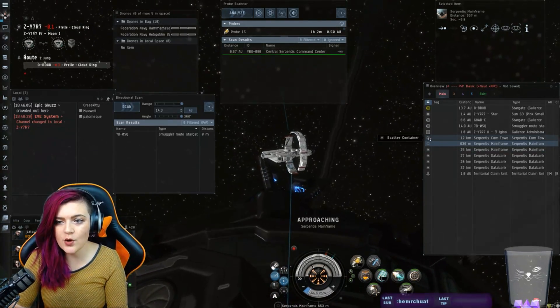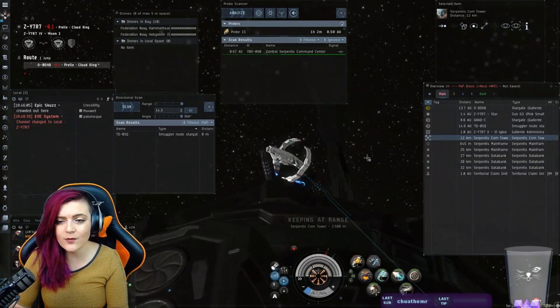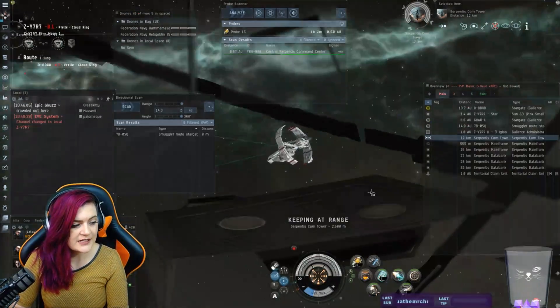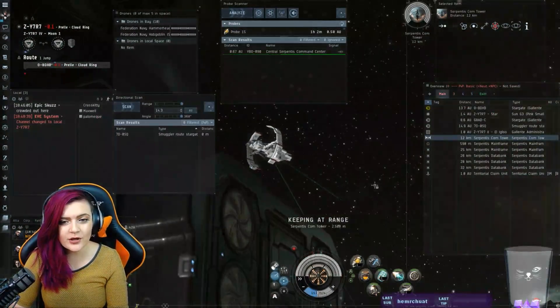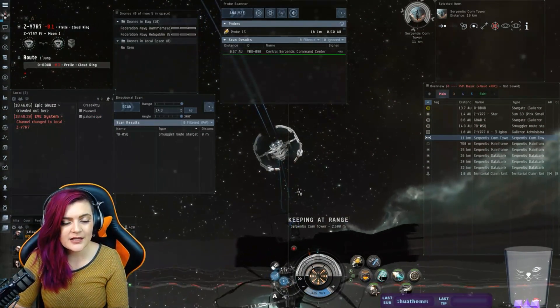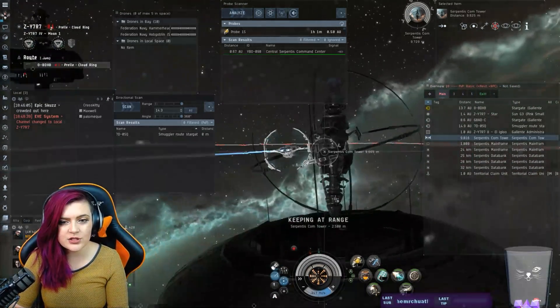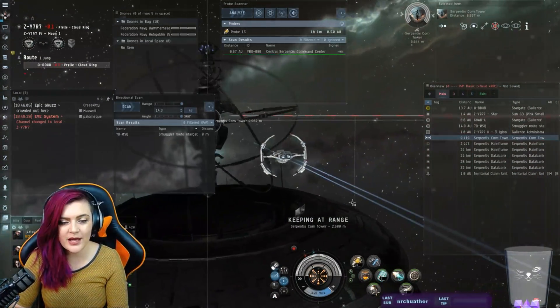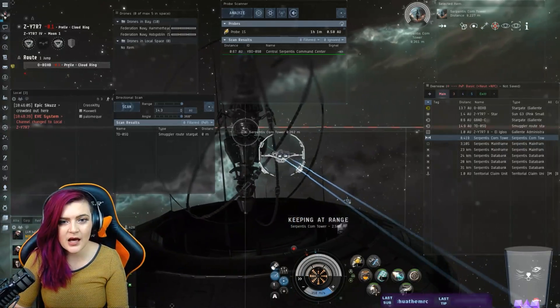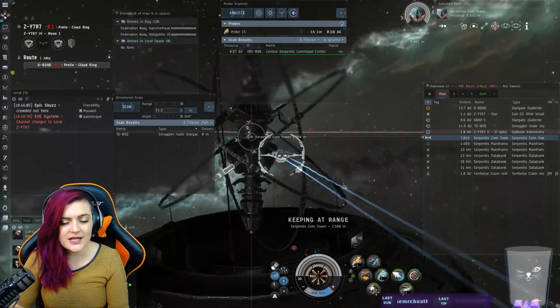I will demonstrate this over and over again if anybody asks. I teach everybody everything. I use a program called Epic Pen — E-P-I-C dash P-E-N dot com — in order to write on the screen. You just have to run it in administrator mode and capture OBS with display capture. That's how I do that.